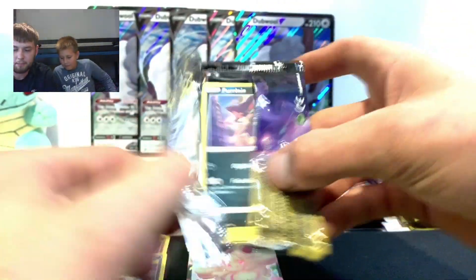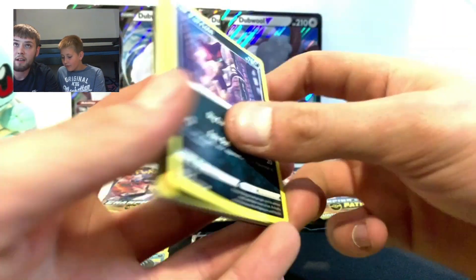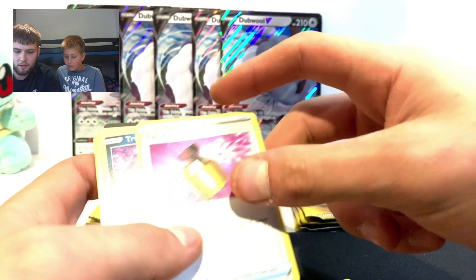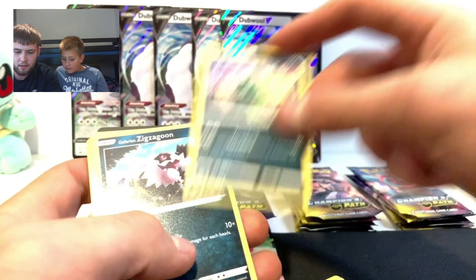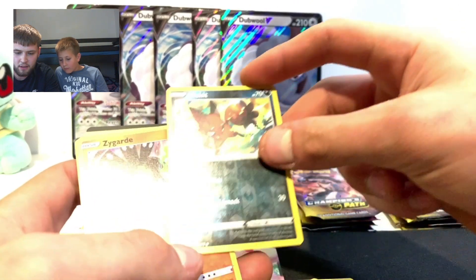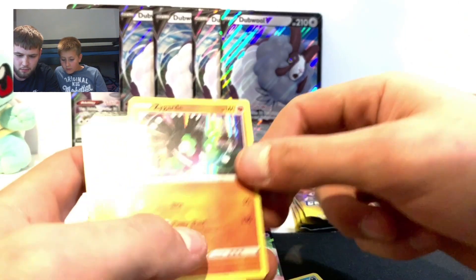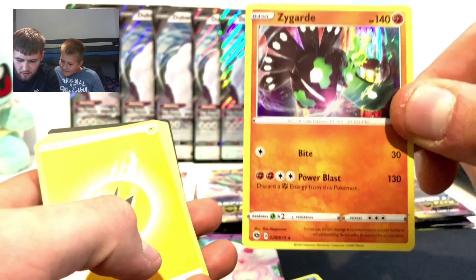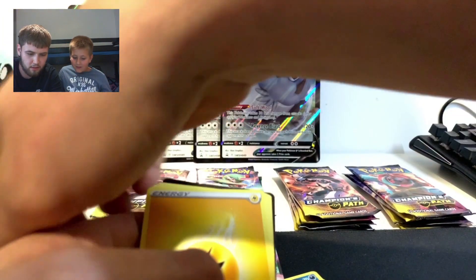Next pack - let's see what we can get. That's the code card. Perrserker, Sizzlipede, trainer, Full Heal... rubbish... Galarian Sizzlipede, Gloom... reverse holo Nickit - oh that's a nice card! Zigzagoon, it's a nice colour, put that to the side.